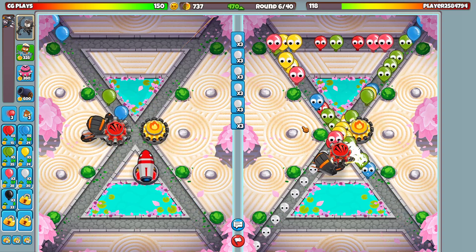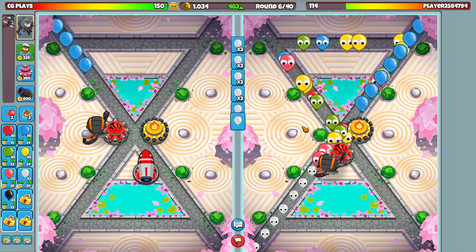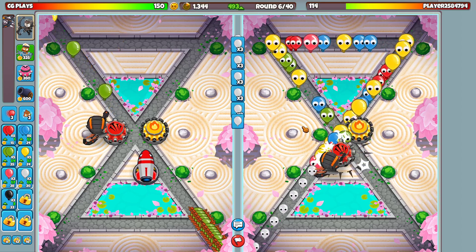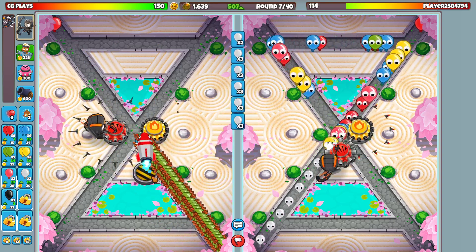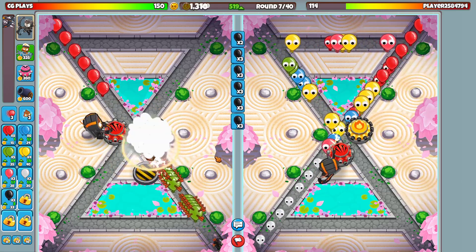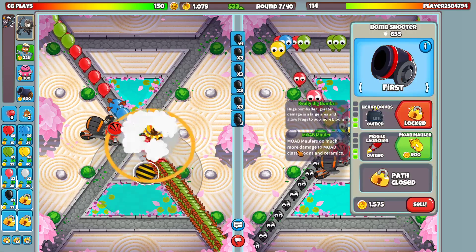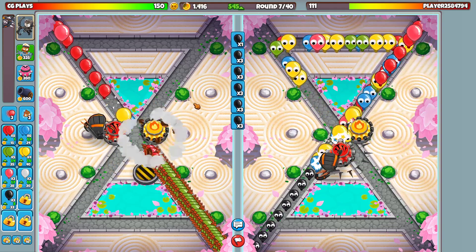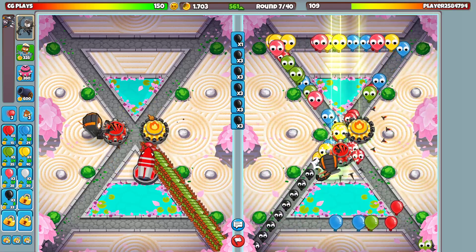He's still leaking balloons and he just now set down his next Tack Shooter. Why is he sitting on so much money? He's got a very similar strategy to me except he's just not putting down his balloons aggressively enough. He has some black balloons - we'll give you heavy bombs. You don't need the MOAB Mauler until round 17, because all it does is deal more damage to MOAB class balloons and ceramics.